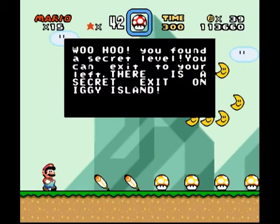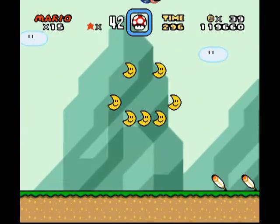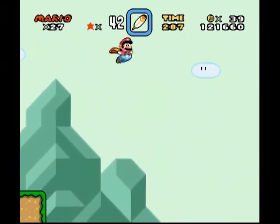Okay, bonus! You found a secret level. You can exit to the left. There is a secret exit on Iggy's Island. Okay, come on now. This is a bit excessive, but okay. I'm not one to refuse stuff like that. What's over here? Nothing. A side exit. Okay. Well, that's something, I suppose.